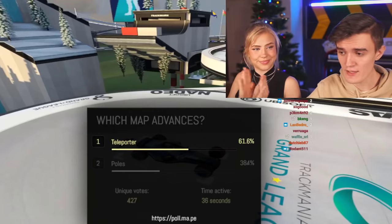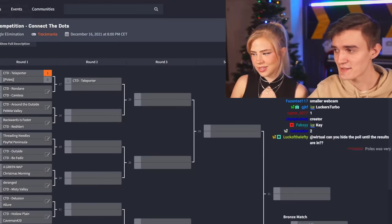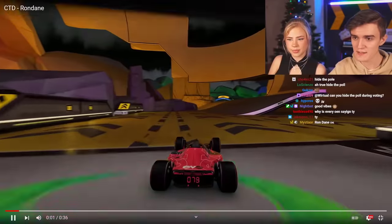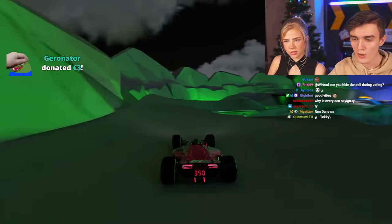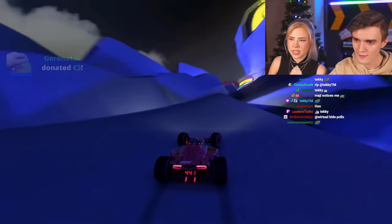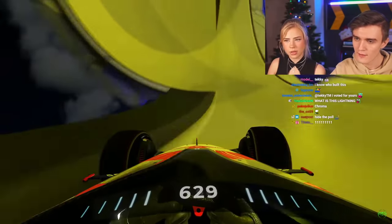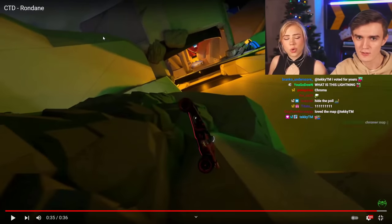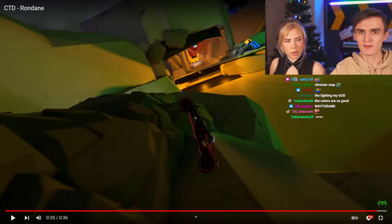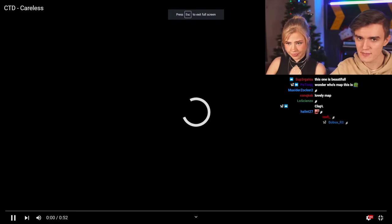Teleporter advances, Poles is eliminated. Next up: Rondane versus Careless. Rondane looks full speed — aesthetically pleasing. It's pretty impressive to achieve a full-speed map with set checkpoints. It's a gorgeous short map, and the checkpoints were all placed in a circle, so he connected them really well. Then we have Careless as the second map.